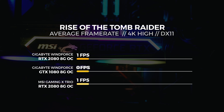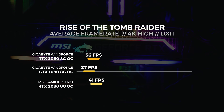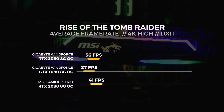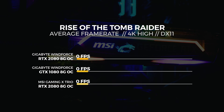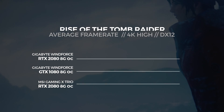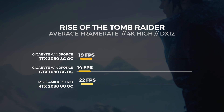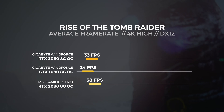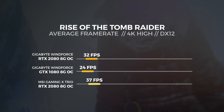For the 4K test in DX11, we saw the MSI RTX 2080 get an average score of 41 frames per second. On to 4K in DX12, the MSI RTX 2080 saw an average score of 38 frames per second. That's around 15% faster than the Gigabyte card.